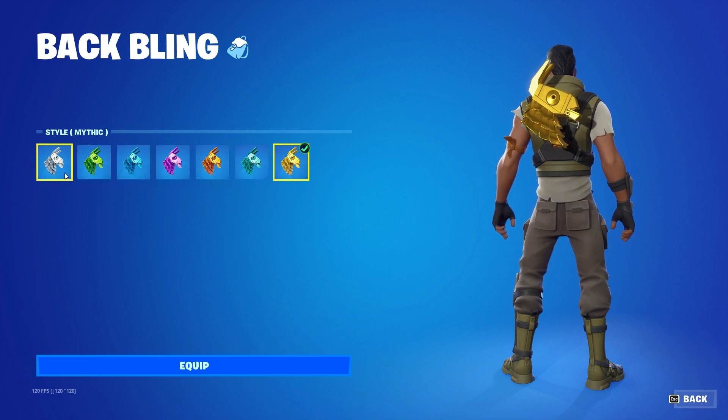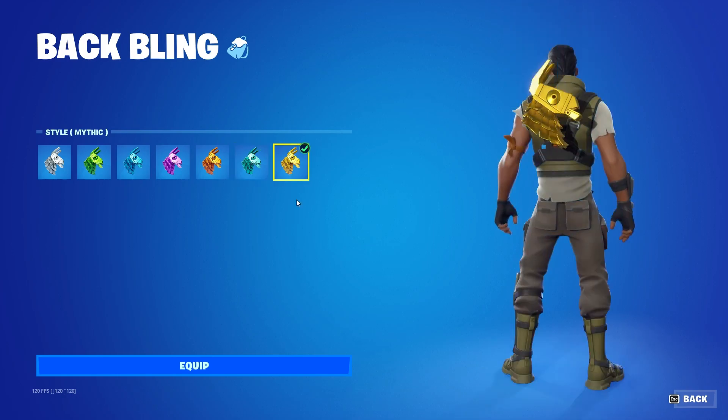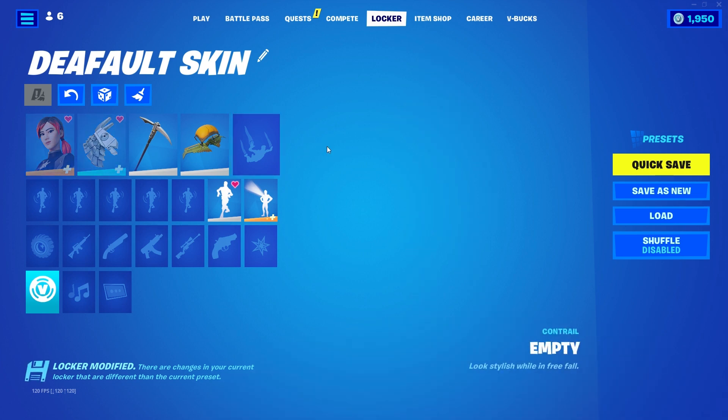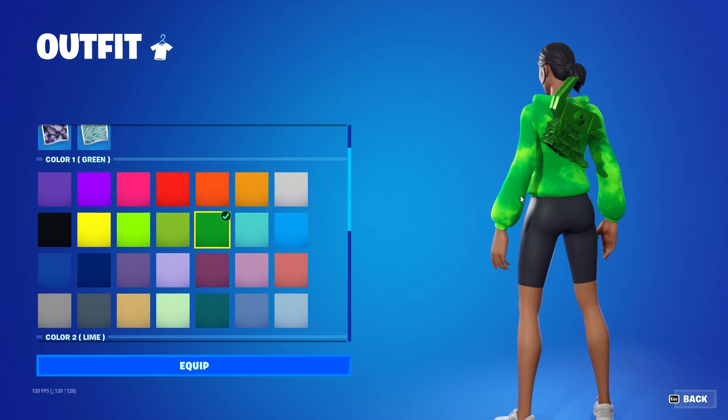Here's a good combo for every single Prized Llama style. First of all, you want to pair the gray style with the Silver Superhero skin and the Icebreaker pickaxe.